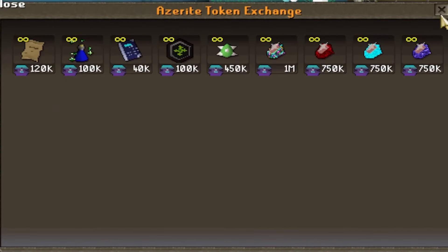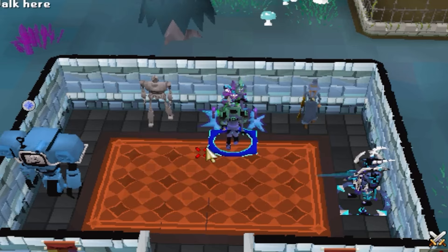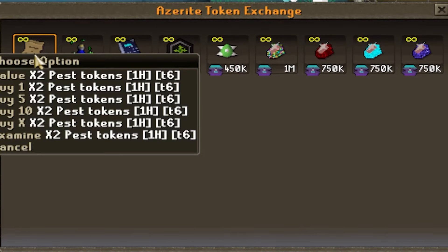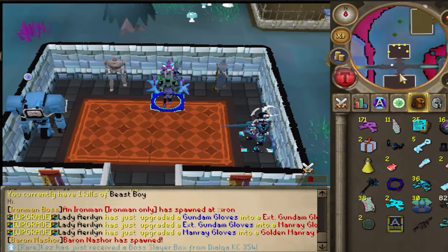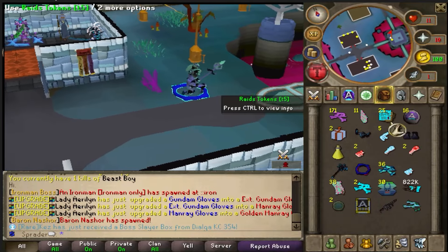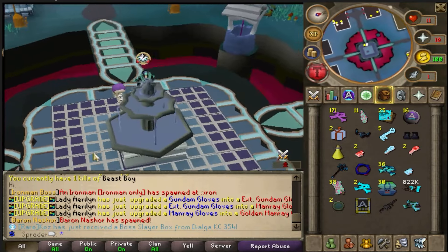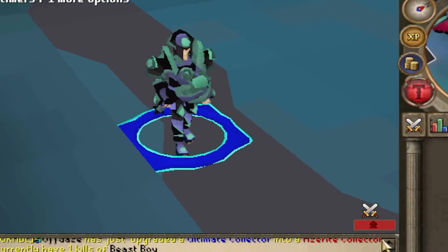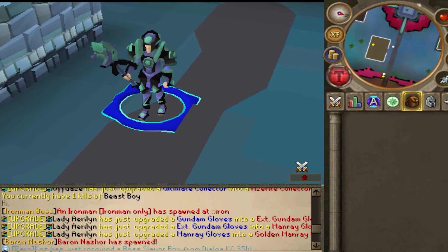There's the Cheeks NPC where you can trash items you don't need and get Azurite tokens in return. With Azurite tokens you can buy different gear items including aggression potions and various scrolls. Definitely check this server out — I highly recommend typing ::vote when you first join. Thanks for watching and I highly recommend joining Azurite — this is definitely the best custom RSPS I've ever seen, link in the description.